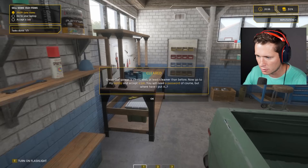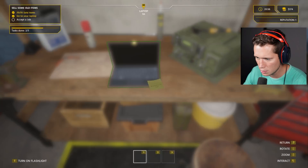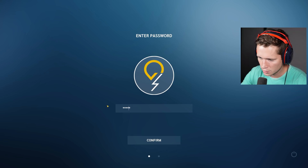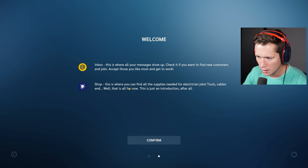'Now go to my laptop and accept a job. You're going to need a password, of course, but where have I put it?' The note with the password is right here. You can hold to go into inspection mode — the password is on the back. One, two, three, four — it didn't work. One, three, two, four — oh my goodness, okay, that's a dad joke right there.